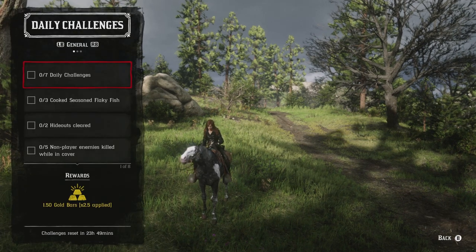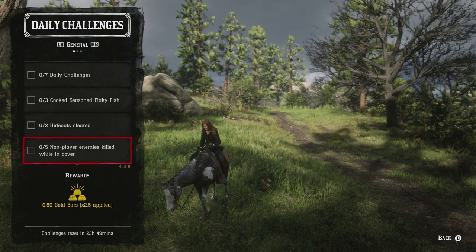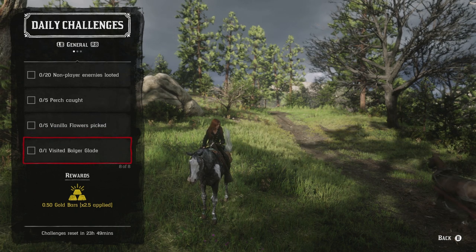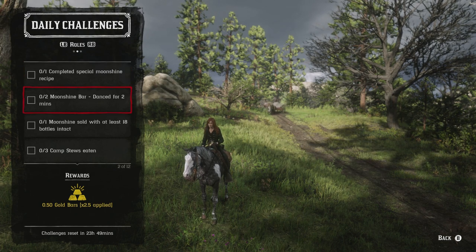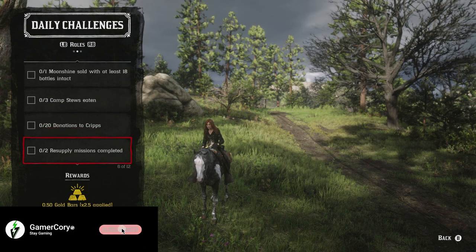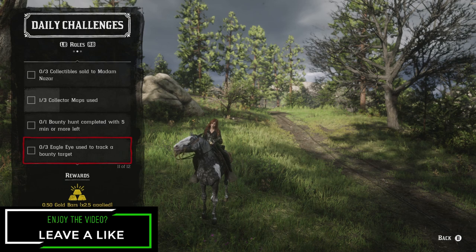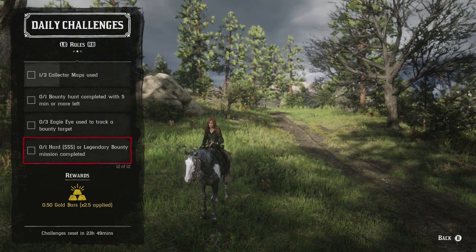Let's go over the daily challenges list: three cooked seasoned flaky fish, two gang hideouts cleared, five non-player enemies killed while in cover, 20 non-player enemies looted, five perch caught, five vanilla flowers picked, one visit to Bulger Glade, one completed special moonshine recipe, two moonshine bar dances for two minutes, one moonshine sold with at least 18 bottles intact, three camp stews eaten, 20 donations to camp, two resupply missions completed, three coins found, three collectibles sold to Madame Nazar, three collector maps used, one bounty hunt completed with five minutes or more left, three eagle eye uses to track a bounty target, and one hard or legendary bounty mission completed.